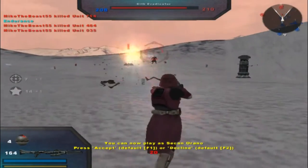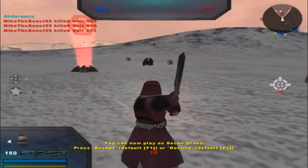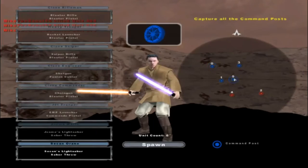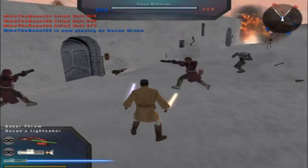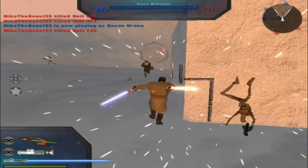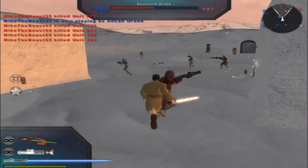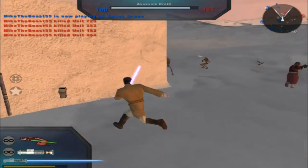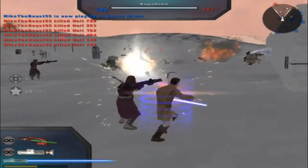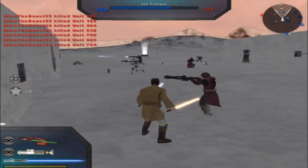I get to play as a hero already, and it's Sakan Orano — probably didn't even say that right. He's got a purple and orange lightsaber, so that's pretty neat. Nice to know that Agent 56k has some interesting tastes in heroes. Last game I won 131 to 3, but I doubt I'll do that well this time.